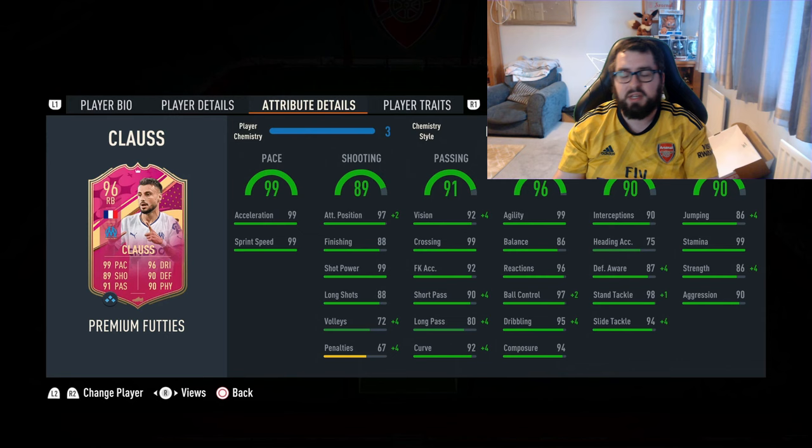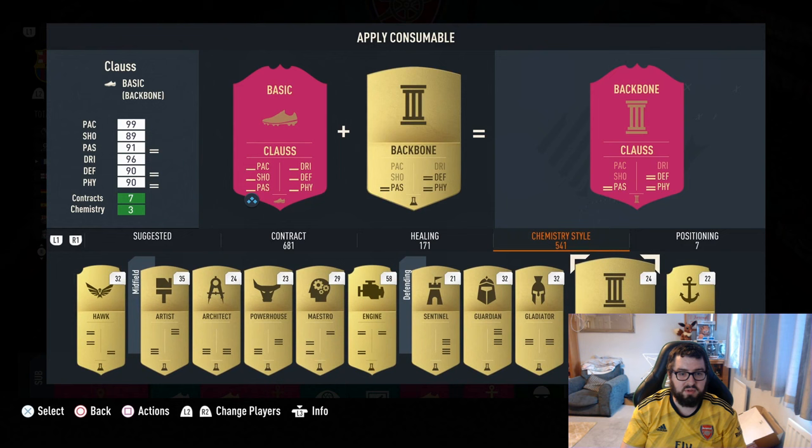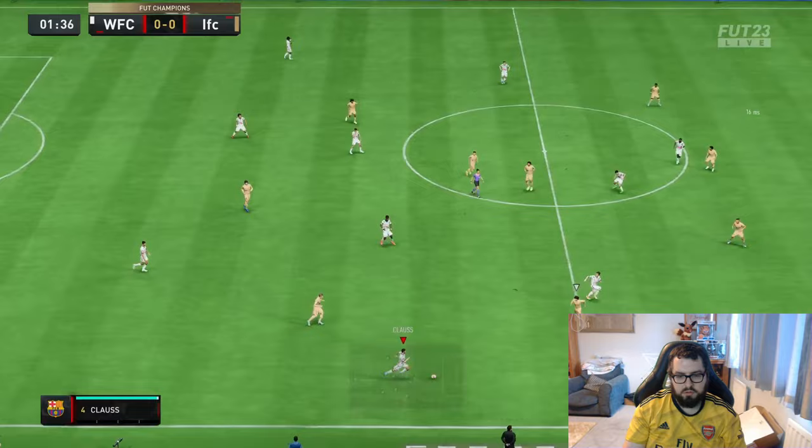Here is the team, and we've also got another brand new card in this team with the new Llorente card. Chemistry style wise, I'm going to go with Backbone to get that passing, defending, and physicality up.